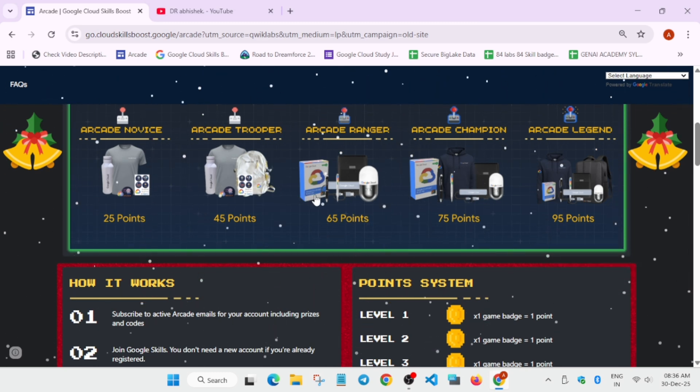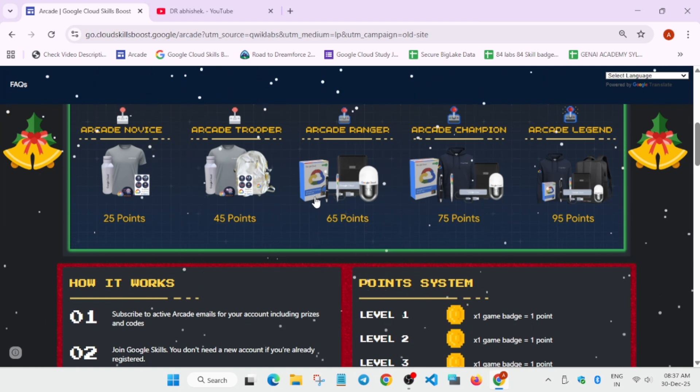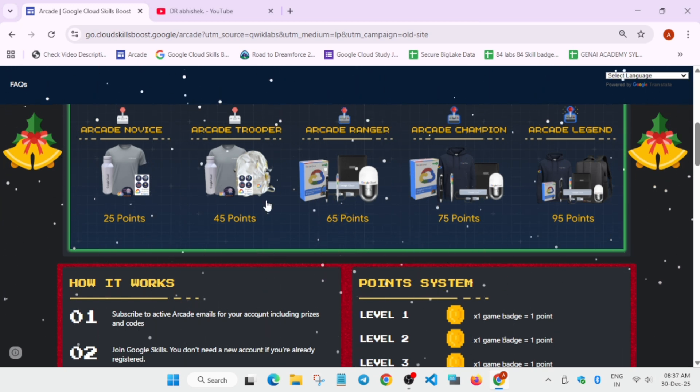Many people were saying that due to 1 point they were unable to reach trooper — they were having 44.5 points. The answer is no, you need to have accurate points. If you are at 45, you will be getting the trooper swags including the white.